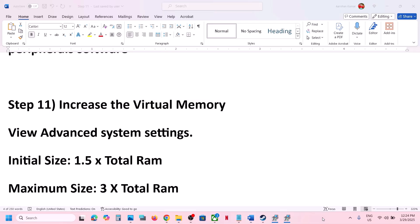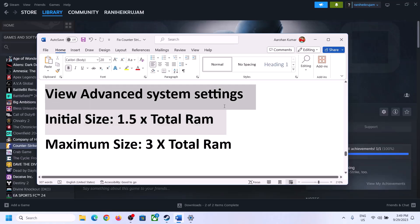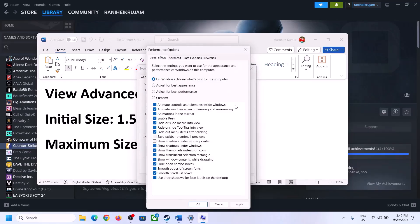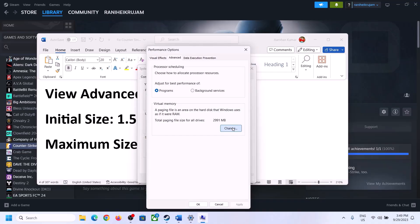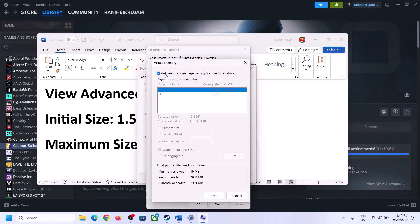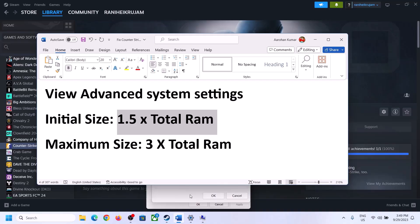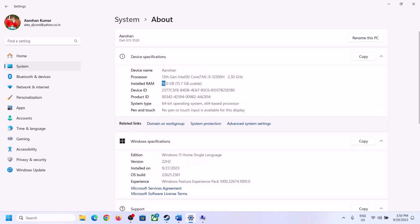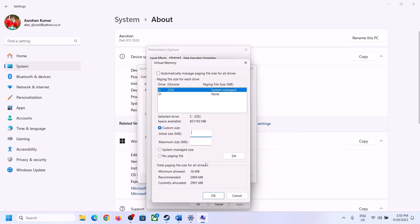The next step is to increase the virtual memory. Type 'View Advanced System Settings' in the Windows search box, click on it, then click the first Settings button, go to the Advanced tab, and click Change. Uncheck the box which says Automatically Manage Paging File Size For All Drives, then select the drive where the game is installed. Put a check on Custom Size. For the initial size, the formula is 1.5 times your total RAM in megabytes. You can check your total RAM in Windows Settings under System, then About.